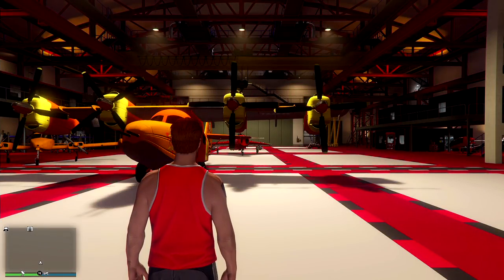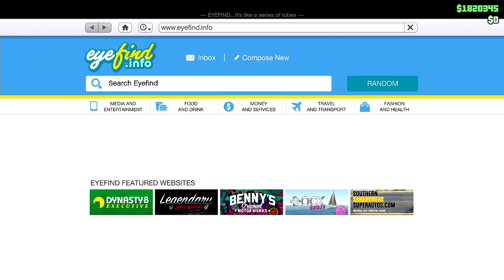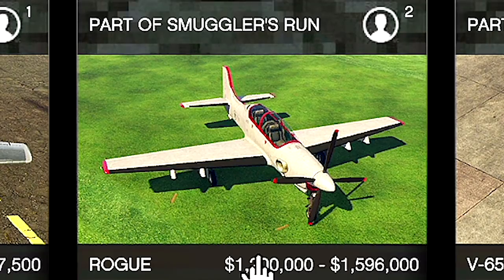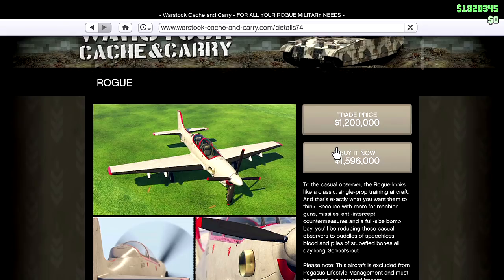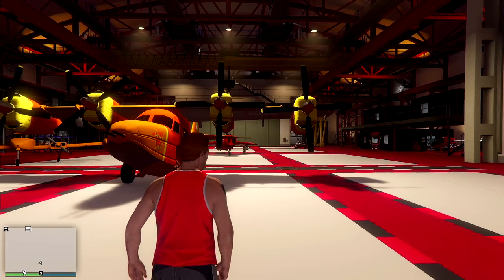Let's take a look at the Rogue - let me just show the quick web page. Look how full this aircraft hangar is, it's pretty balls to the wall! Going to Warstock - and as you can see this is the last one. It's 1.596 million GTA dollars. If you do six steal missions you get a slight discount, but it's not very much so I'd honestly just buy it at full price.